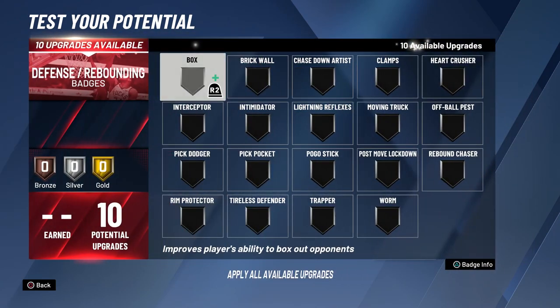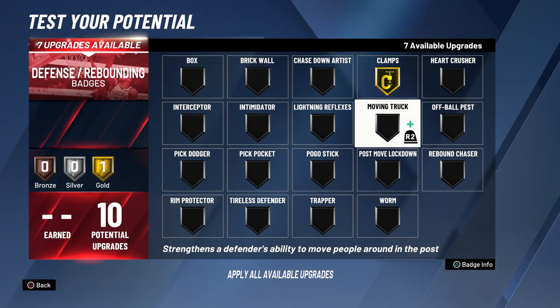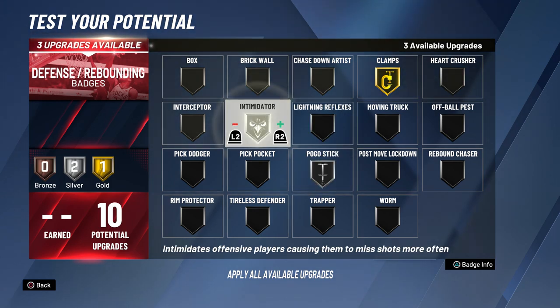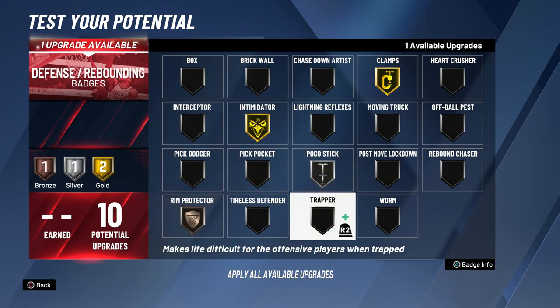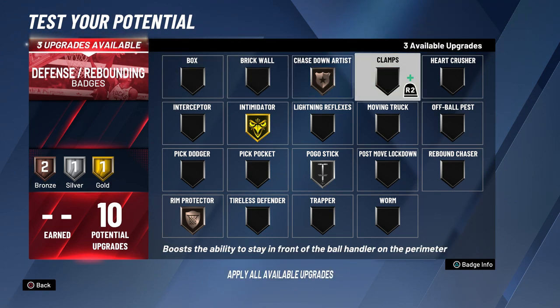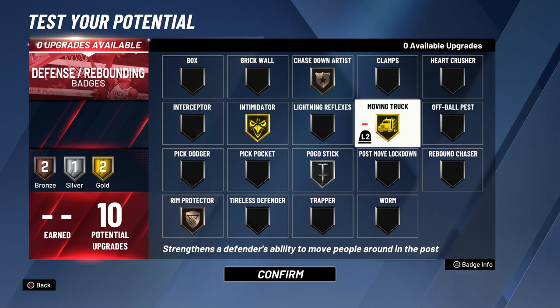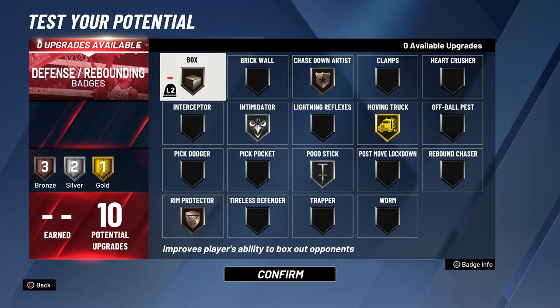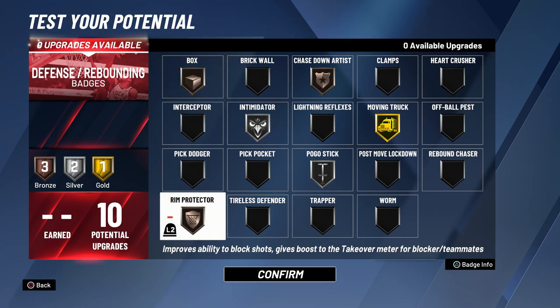For the defensive badges — when I'm at the two guarding guards, I want clamps gold, pogo stick silver, intimidator gold, and the other two badges probably rim protector and chase-down artist. When I'm at the big I'm not going to need clamps — I'll put that on moving truck so I don't get bodied. I can lower intimidator to silver, and instead of rim protector I'm going to use box out and rebound chaser.